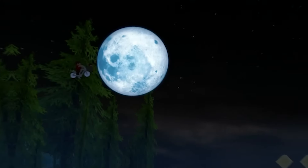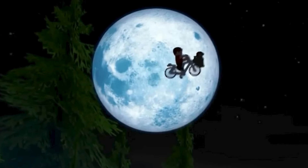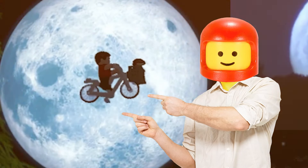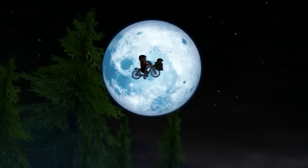Up next is a super unexpected cameo in the LEGO Jurassic World game. In a cutscene from InGen Arrival, you can clearly see Elliot and E.T. flying by on their bicycle. The duo is even in front of a full moon, just like the scene from the movie. I don't know what it is with LEGO games, but there's always something going on in those cutscenes.